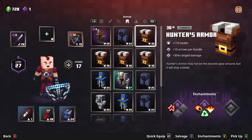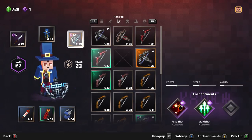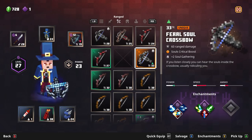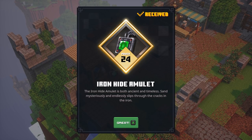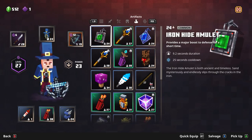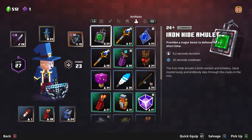In my case I found something amazing with this crossbow. God, this thing is so good. There are so many perks I haven't even gone through yet. The wandering trader is where you get artifacts — spend a little coin. I see an iron hide amulet I haven't seen before. Let me get to the actual item description: 9.2 seconds duration, 25 second cooldown, provides a major boost to defense for a short period of time.